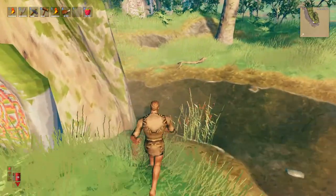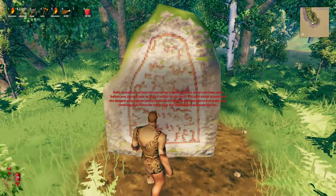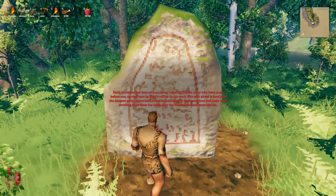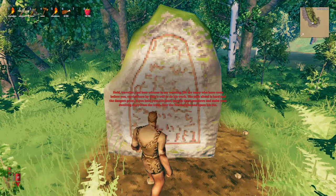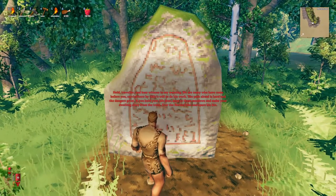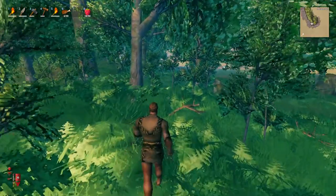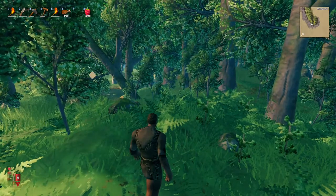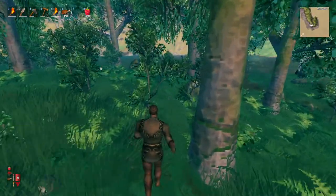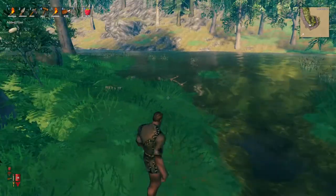All right, so that's fairly easy to get to. Let's see if this is one of the other runestones. It reads: 'Hold traveler and bear witness to my warning. We are many who have come before you, carried here by Odin's will to do his work. The path ahead is hard and the danger is great. If you hold your life dear, keep to these meadows and make your dwelling away from the trees. Fear the horned one and spare his kin.' I think this means we're right on the edge of Black Forest — but no, it's basically a warning that the mobs will get tougher if you go out of the Fort Meadows biome, which they do.